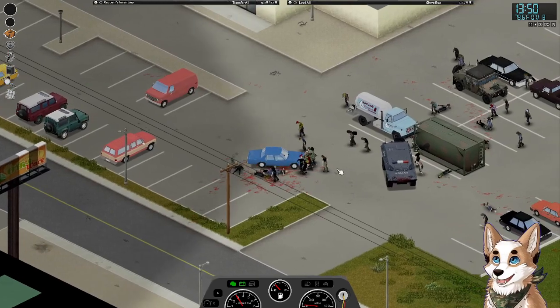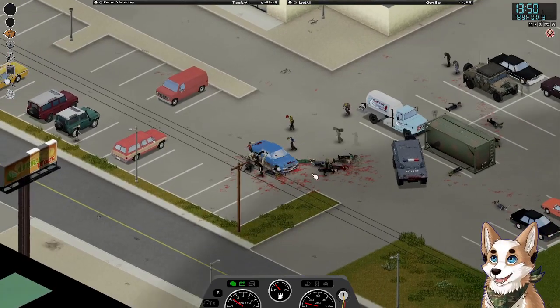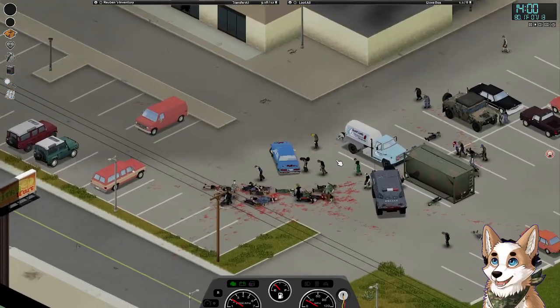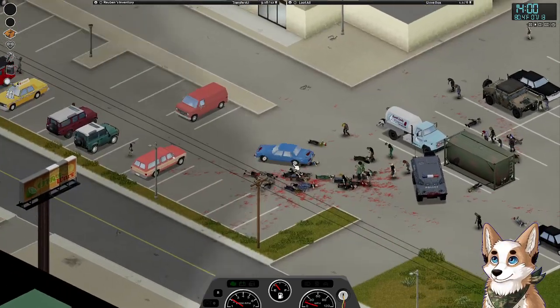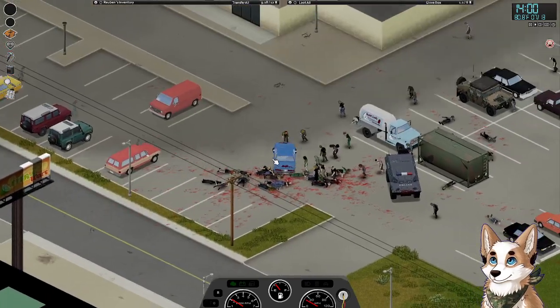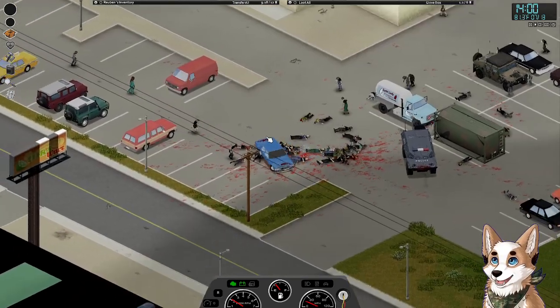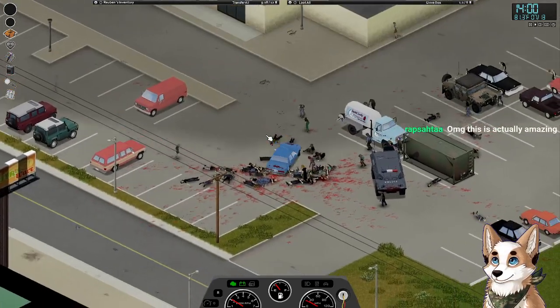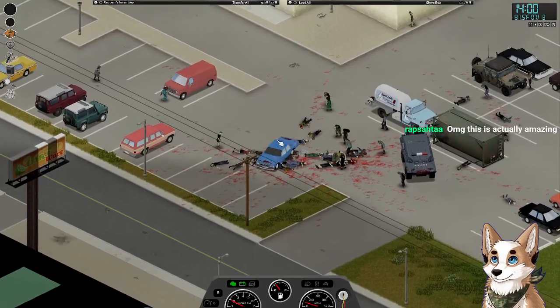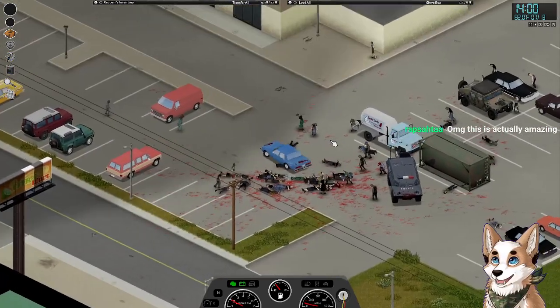These zombies — there are a lot of zombies. I did send them to fragile. We've already destroyed our engine. This is what we do, this is how we dig them out. When we run out of durability with this car, we get another one. This is how you take out a giant hoard of zombies if you have a bunch of cars to spare.